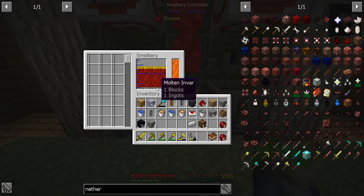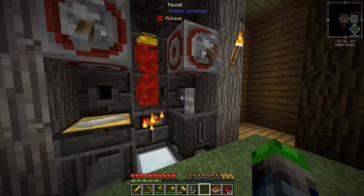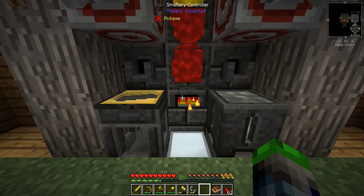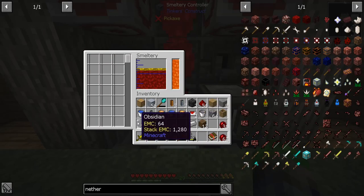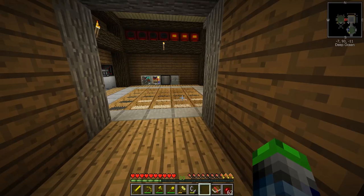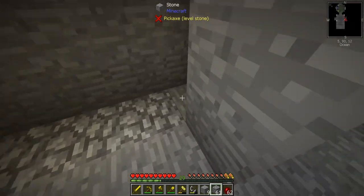We're actually gonna make some tools with this stuff - that'll be fun. Invar is in there - one block and one ingot, good to go. I need to put all of that stuff in here - automate it, put a hopper into that thing with a chest and just let this system run. That'll be great, we'll come back and have all the resources. Let's throw some obsidian in because the Nether isn't gonna work out. I really do like the Nether, the Nether is my homie.